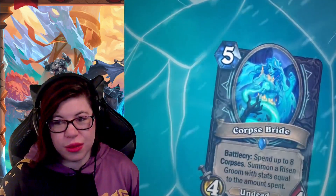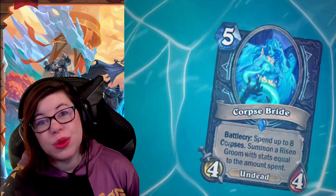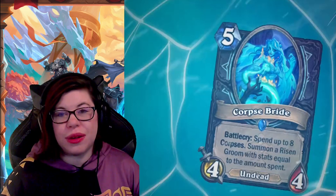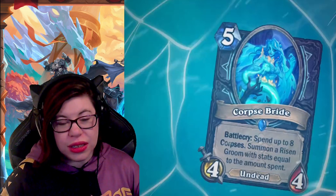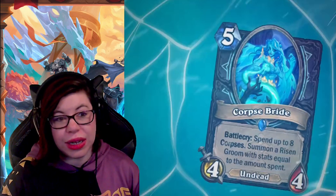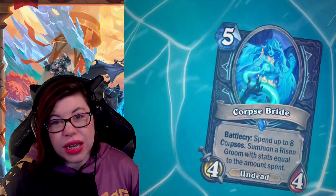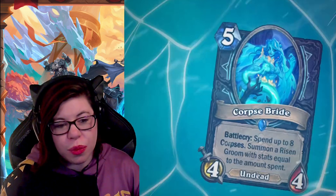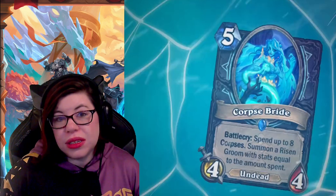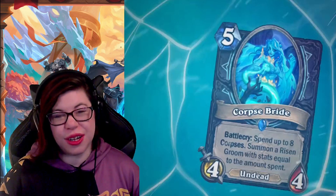The last card revealed on the Hearthstone Twitter is Corpse Bride — five mana, 4/4 Undead with a Battlecry: spend up to eight corpses, then summon a Risen Groom with stats equal to the amount spent. The size of the body you get will vary. If you only have four corpses, you get an additional 4/4 body. That's honestly pretty decent, though you'd want this in a deck leaning into the corpse mechanic. Without that Battlecry effect, it's not a great body on its own.